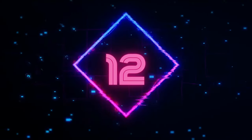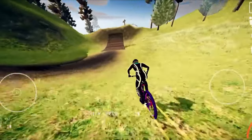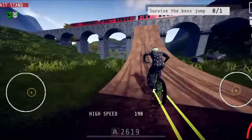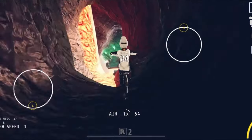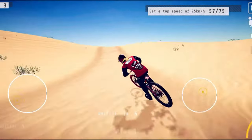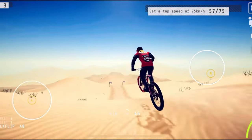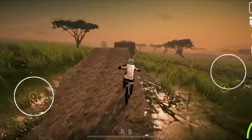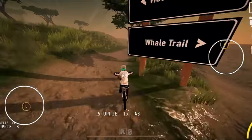Number 12: Descenders is a game that makes you feel like a pro mountain biker even if you can barely ride a bike in real life. It has a risk-versus-reward system where you can push your limits for higher scores and combos, but also risk losing everything if you bail too many times. You can also play with your friends in multiplayer mode or watch other players' runs in spectator mode. Descenders makes you feel the thrill, excitement, and satisfaction of downhill biking.